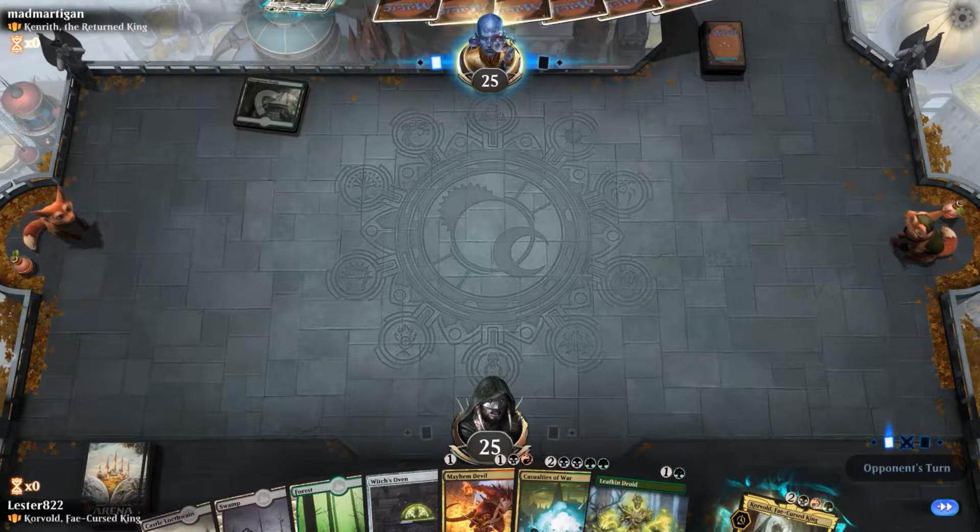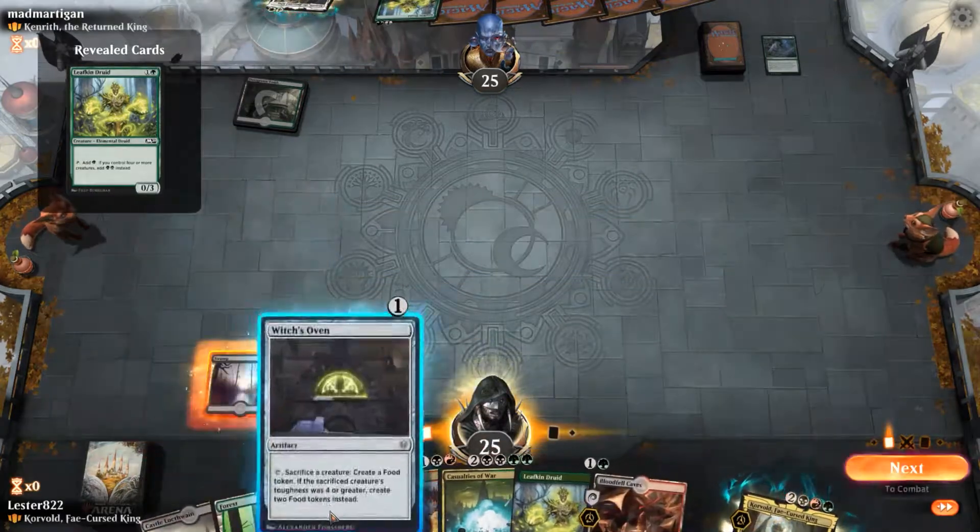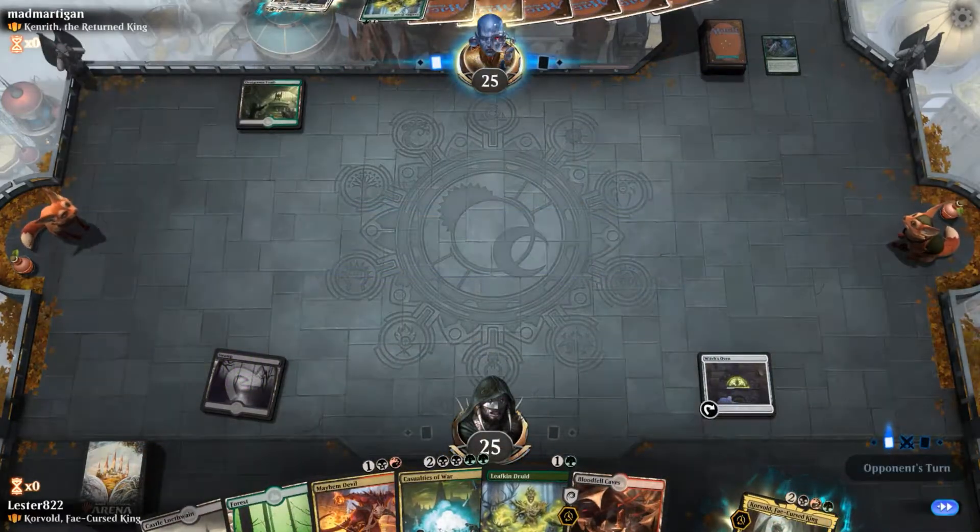I'm basically playing Korvold, one of the actual Brawl Commanders, and I built a deck around him. The idea here is that I just keep sacrificing things to make Korvold bigger and draw cards.